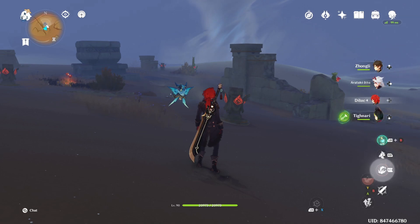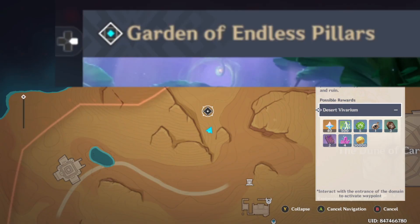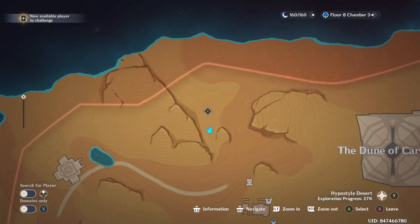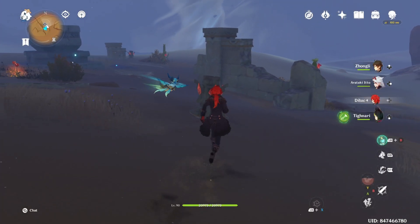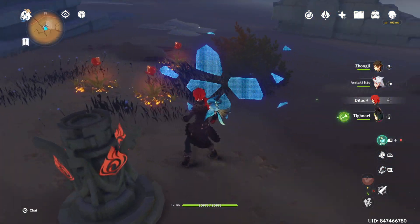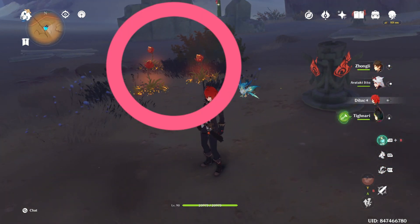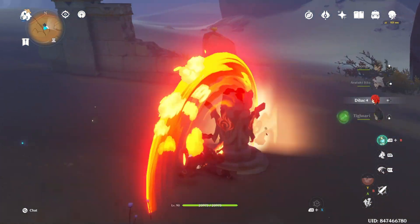Hello everyone, today I'm going to show you how to open this domain called Garden of Endless Pillars. This is the location. If you notice, there are five pyro monuments — or pyro totems, whichever you call it — and surrounding each totem you can see a flaming flower. What you have to do is switch them on based on the number of flaming flowers near each totem.